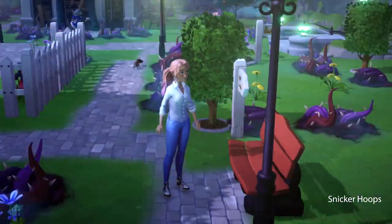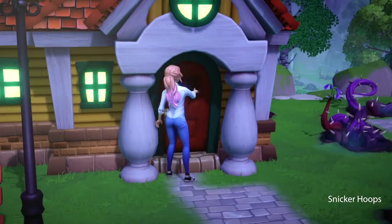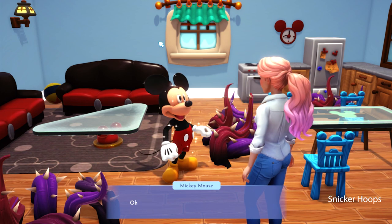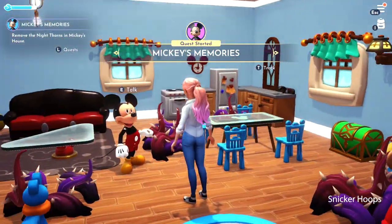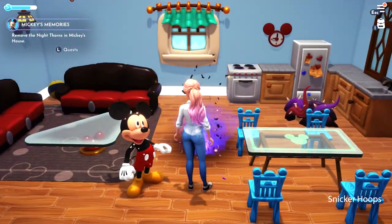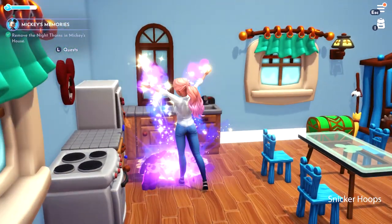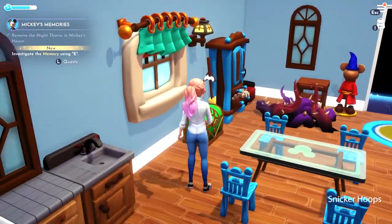Snickersquad, look what I found here — Mickey Mouse's house! Let's go see if Mickey's home today. I have a new task here that Mickey gave me. It looks like Mickey also lost all his memories, and I have to help him remember. So let's clean up Mickey's house and see if we can find his memories, because we were able to find one of Merlin's.